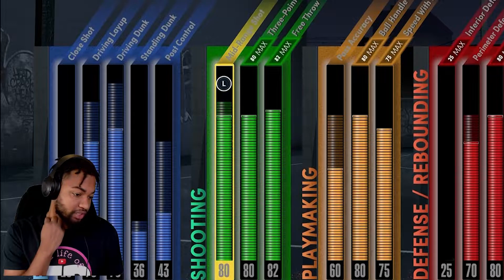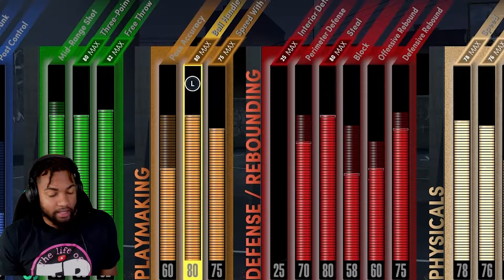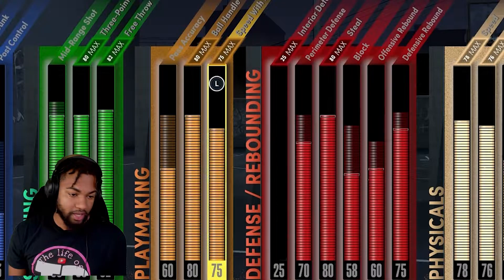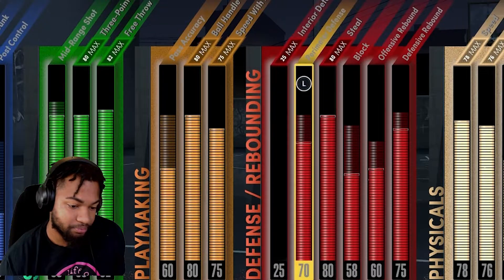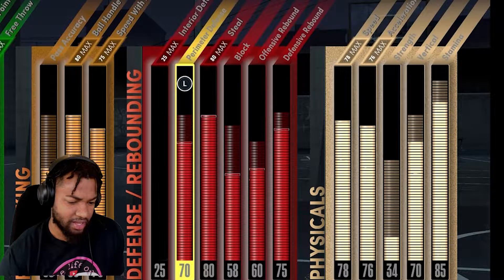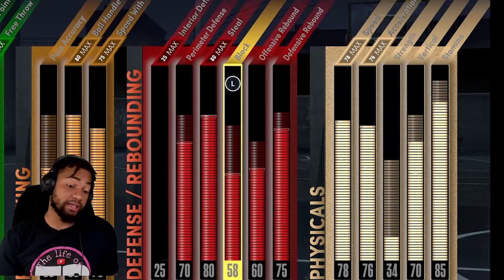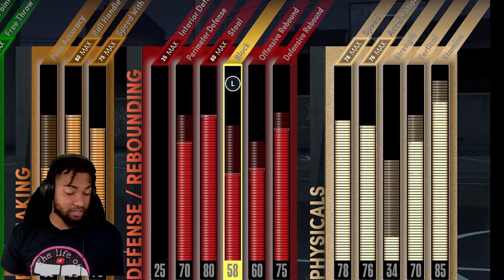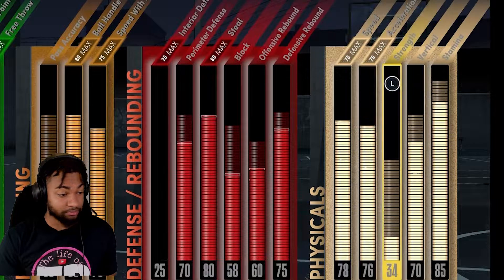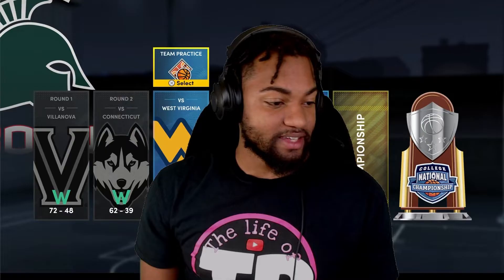I can get up to 85 mid-range, 83 ball free throws, 82 ball handle — at 80 I get all the ball handling animations you want. Speed with ball is okay, but there's badges to help with that. Perimeter defense I think I can get to 85. I can get steal at 80, block at 70 something. It's pretty good. I can get all the contact dunks, even the elite dunk packages.